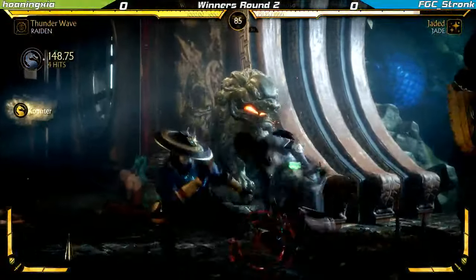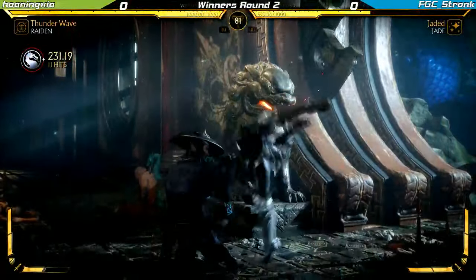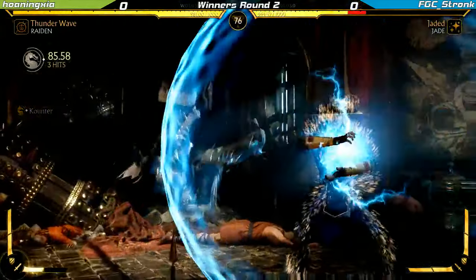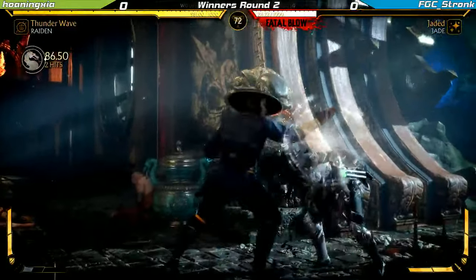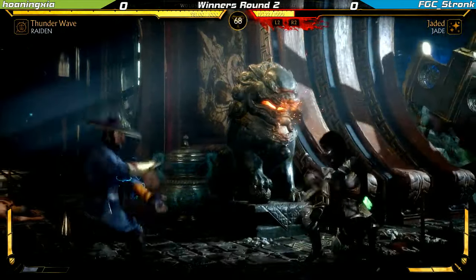Gets the free corner. Raiden's doing pretty well. Jade gets out, but Raiden gets the free hit. Back in the corner — yep, back in the corner. I feel like this Raiden is a character designed for the corner, like Harry.